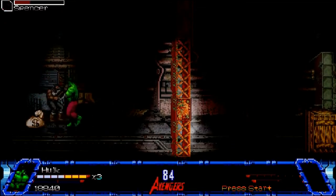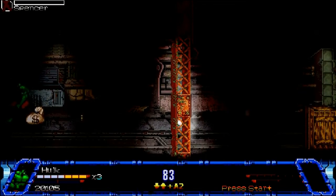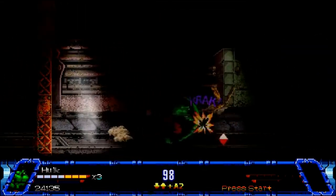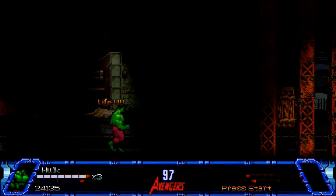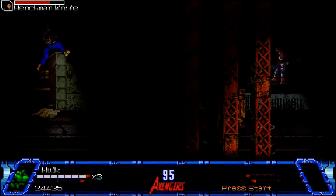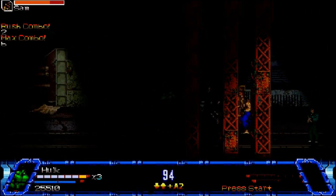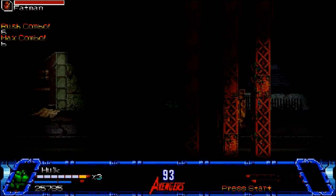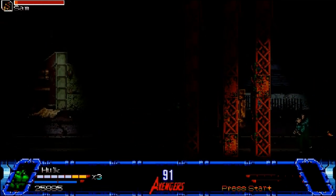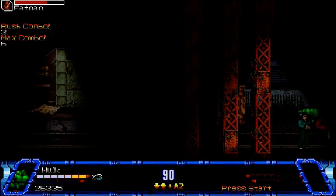You've hopefully noticed by this point that Hulk has a hilarious uppercut that sends enemies flying off the screen. It doesn't deal that much damage, but I use it all the time because it's funny. Something a little more important to note: Hulk doesn't grab enemies while he runs into them — unlike most characters with running animations, he bowls them over. Running into enemies actually deals damage.